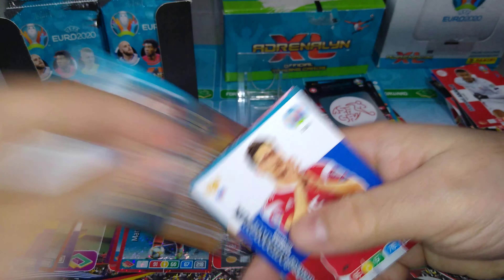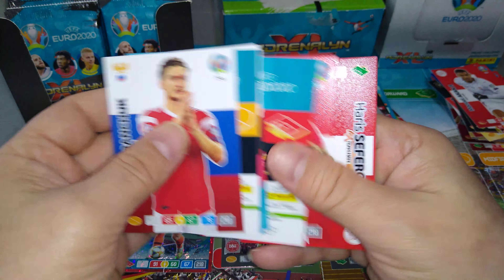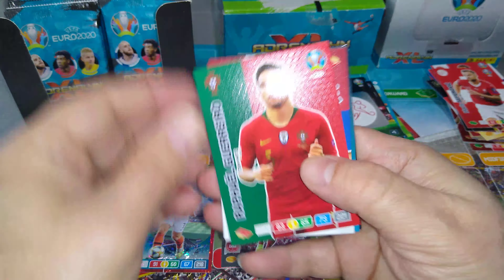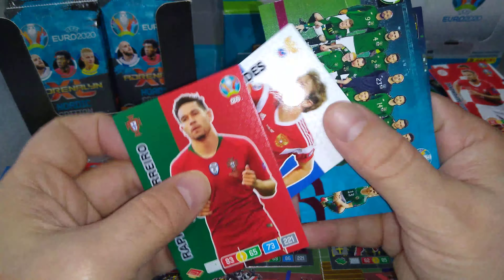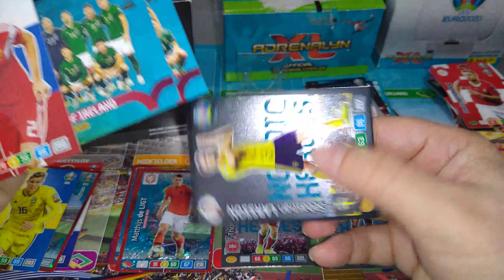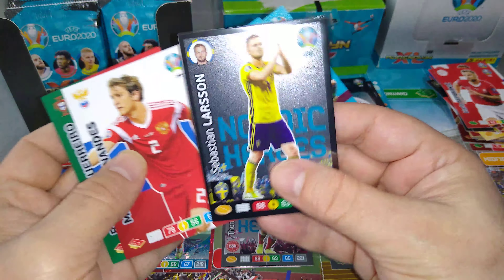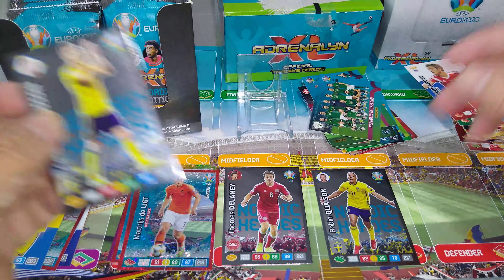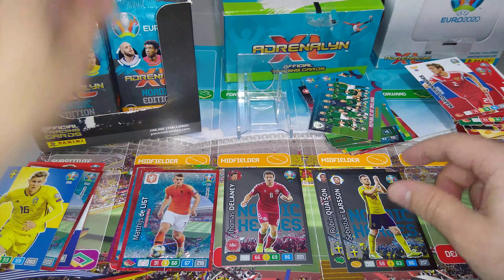50 packs, guys. Miranchuk. Jurgensen. Seferovic. Guerrero. Fernandez. Republic of Ireland team. Northern Ireland team. And we pulled Larsson for Sweden — good stuff. That's our third Nordic Hero. We've got Kwaeson and Larsson for Sweden.